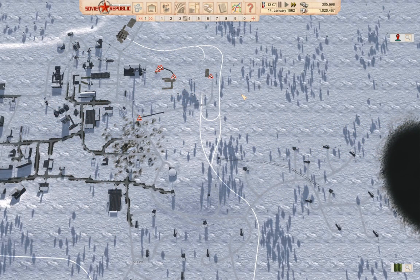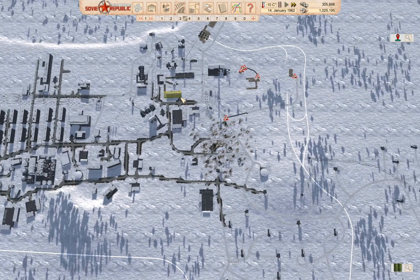Hello everyone, welcome back to Lostistan in the Soviet Republic, with the workers and the resources. We've been getting ourselves more towards self-sufficiency, and we're actually doing self-building of things now.